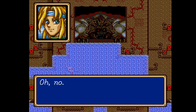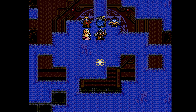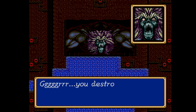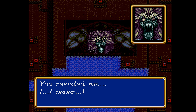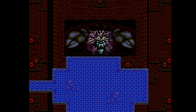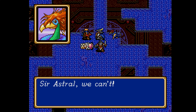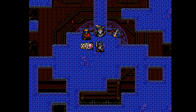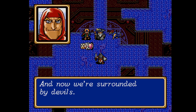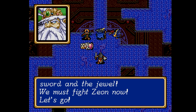Oh no! You destroyed my minions. Zeon — you resisted me! But we had better run away and return later. Sir Astral, we can't — why not? Princess Alice fainted when she saw Zeon, of course. And now we're surrounded by devils. But we believe in your sword and the jewel — we must fight Zeon now! Let's go!